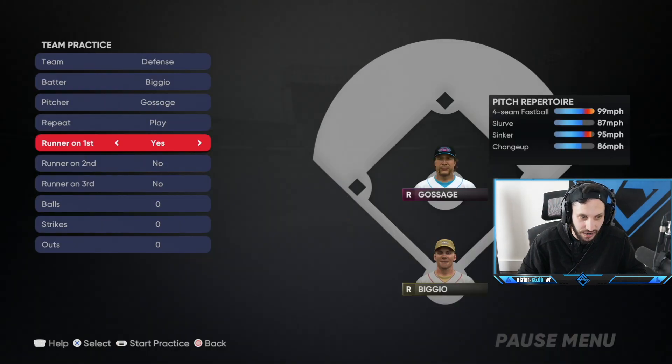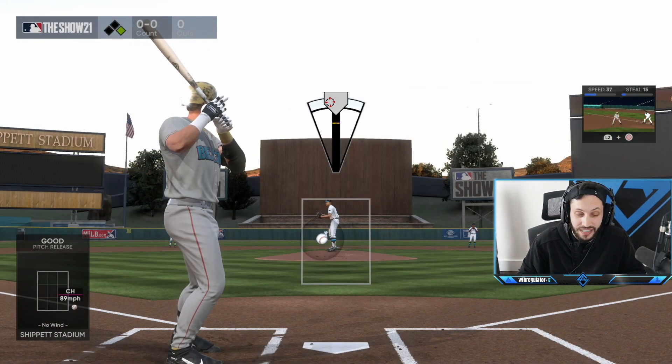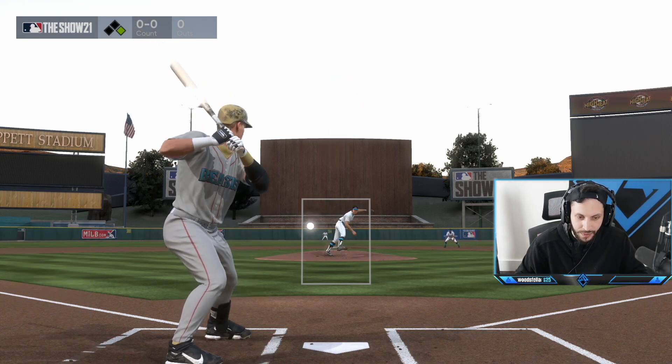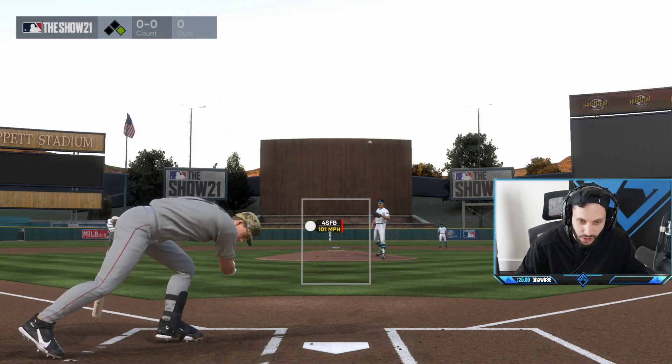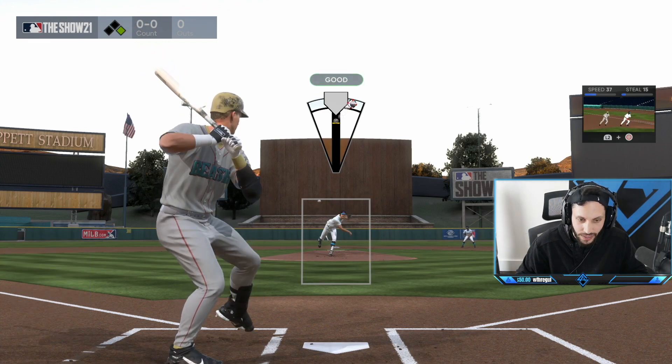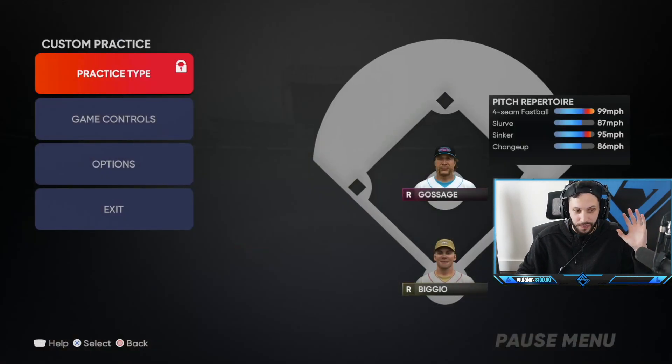Let's go to the stretch with a guy on first base. The speed is different out of the stretch — the yellow line is going to be quicker, but it's easier than it was on pinpoint. You just hold it down for about a second and a half, then bring it back up. Perfect pitch — goes exactly where I want. Back to the sinker down and away — we get that accuracy and it goes exactly where I want it to. Pure analog is going to be the move this year.